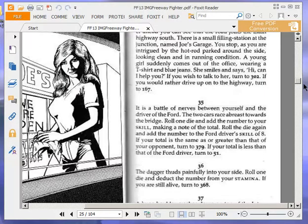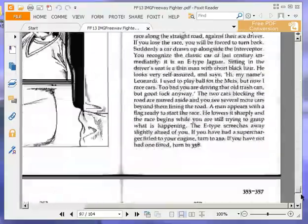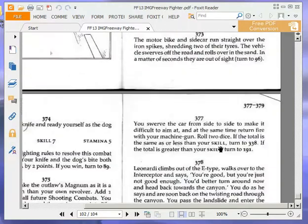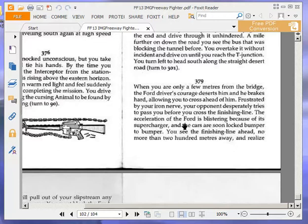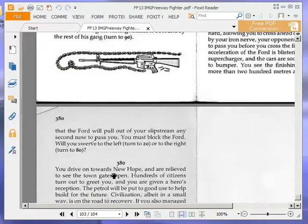At paragraph 379: when you are only a few yards from the bridge, the Ford driver's courage deserts him and he brakes hard, allowing you to cross ahead. Frustrated by your iron nerve, your opponent desperately tries to pass you before you cross the finishing line. The acceleration of the Ford is blistering because of its supercharger and the cars are soon locked bumper to bumper. You see the finishing line no more than 200 yards away and realise the Ford will pull out of your slipstream any second. You must block the Ford. Will you swerve to the left, turn to 20, or to the right, turn to 80?